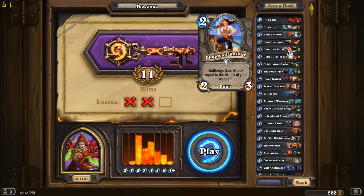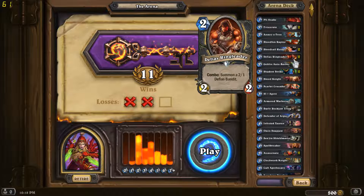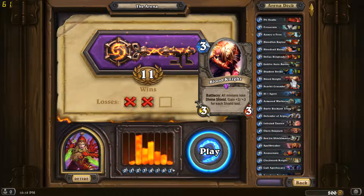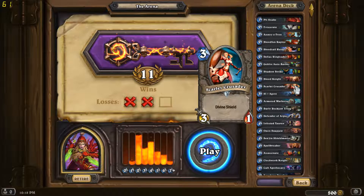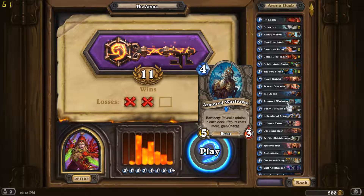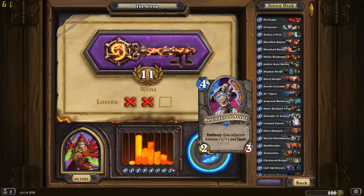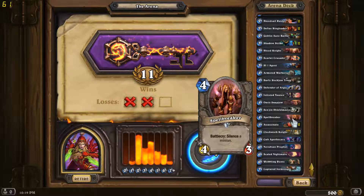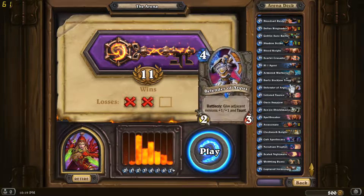I have Noitron, Bloodfin Raptor, double Bloodsail Raiders, double Defias Ringleaders — a decent amount of decent doubles. Goblin Autobarber, double Shadowstrike, Blood Knight which has been fairly decent. With stuff like that mech bot and Noitron, this is actually a very good card these days. Plus I have a couple of things with shield: Skellar Crusader, SI7 Agent, Premium Card, Armored War Horse — that thing charged out a lot; I got lethal a couple of times because of him. Burly Rockjaw, Defender of Argus, some lovely taunts in Rogue. Infestatoran, Oasis Snapjaw, Senjen's Shieldmaster, Spellbreaker, and double Assassinate. I have tons of removal with double Shadowstrike as well.